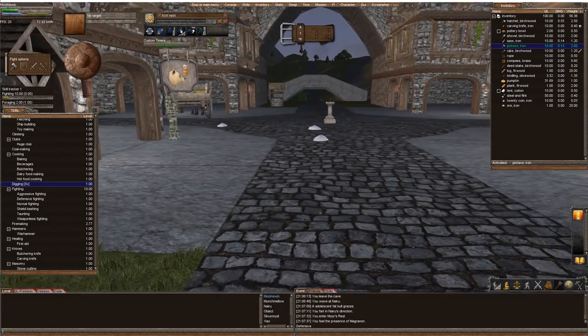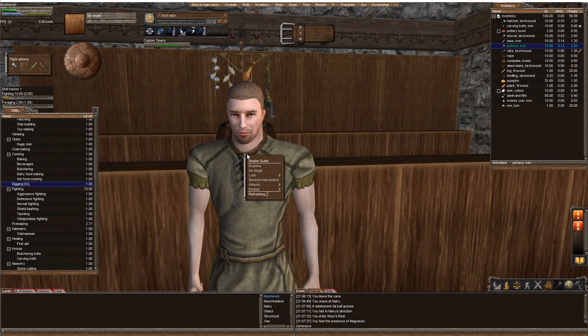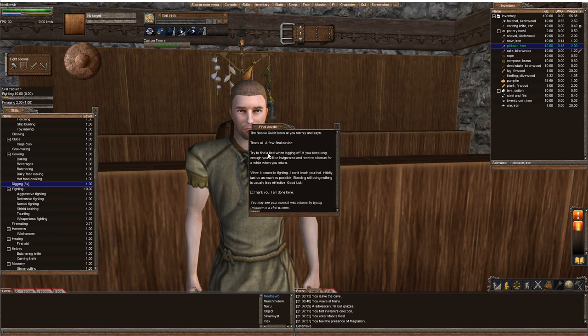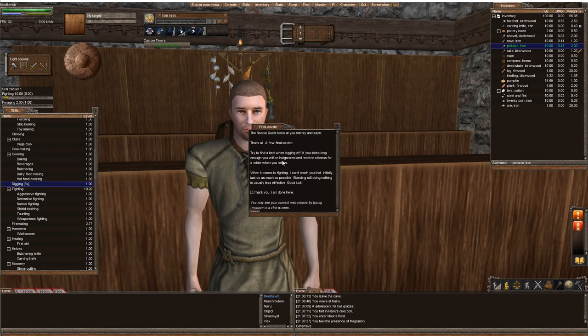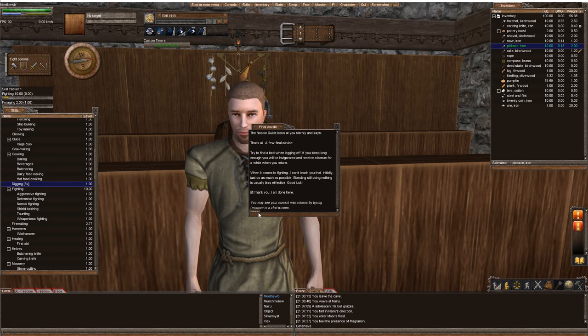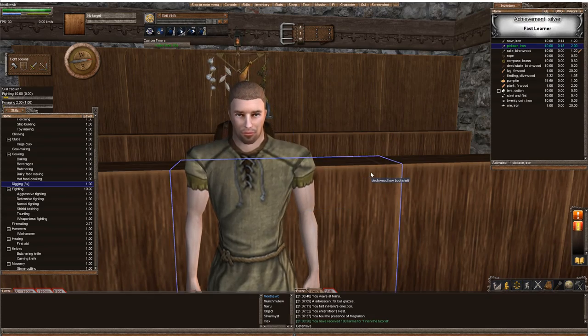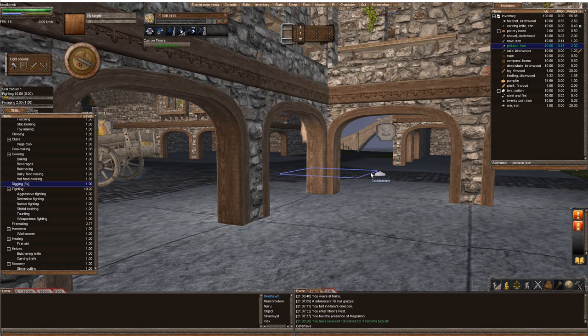There's our newbie guide. We're going to right-click on him and receive instructions. Final advice: try to find a bed when logging off — if you sleep long enough, you'll invigorate and receive a bonus when you return. When it comes to fighting, I can't teach you that; initially just do as much as possible. Standing still doing nothing is usually less effective. Good luck. Thanks — I'm done here. You're about as useful as gonorrhea. That completes the newbie tutorial, which is about as helpful as getting an STI. Thanks for watching — stay tuned for the next one.